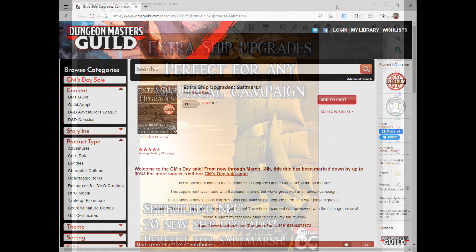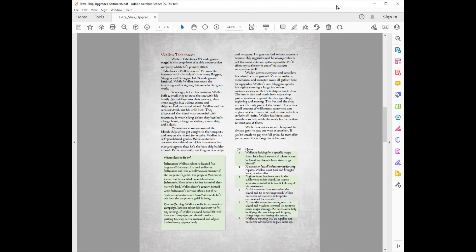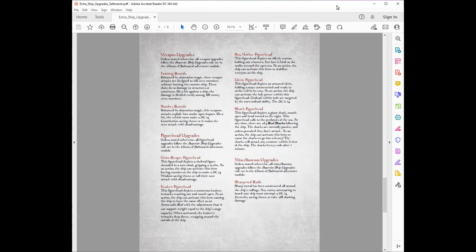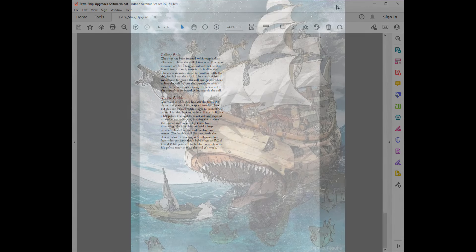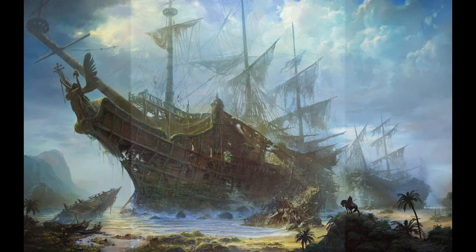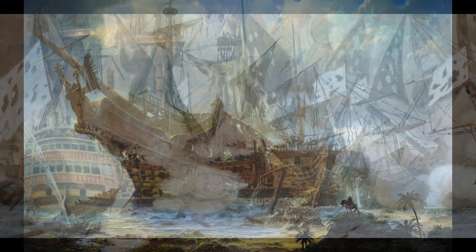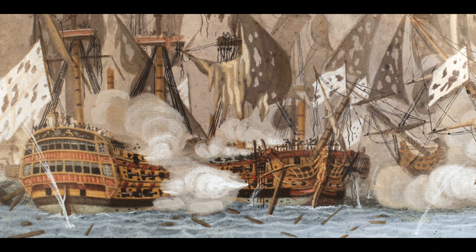Next we have Extra Ship Upgrades, which includes 20 ship upgrades that you can add to your campaign. So once your players have a ship, whether they bought it or acquired it through other means, if you have players that are looking to upgrade their ship or improve it and do some special cool things, this is a great resource to be able to give them options.